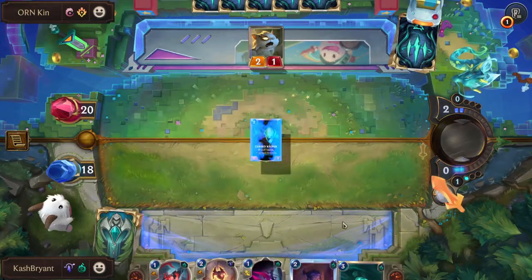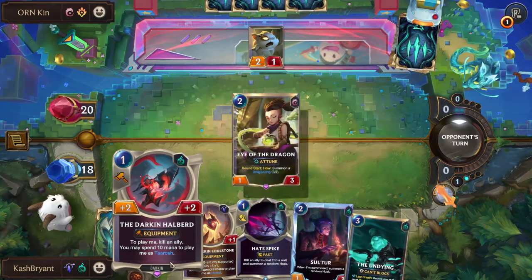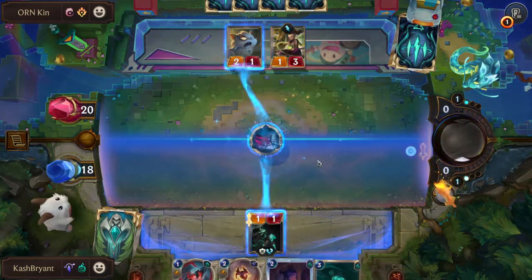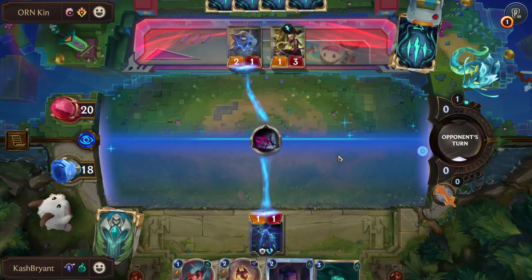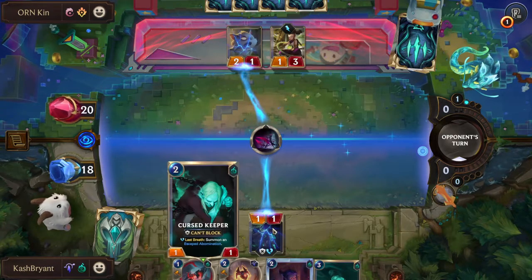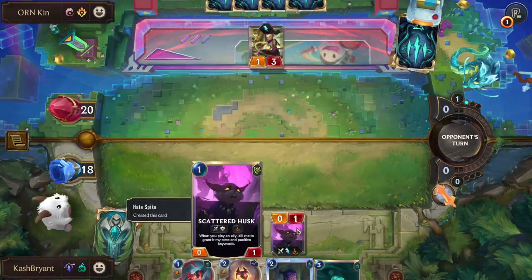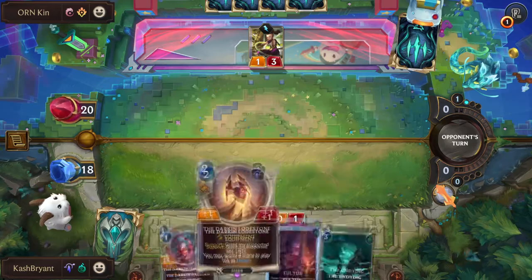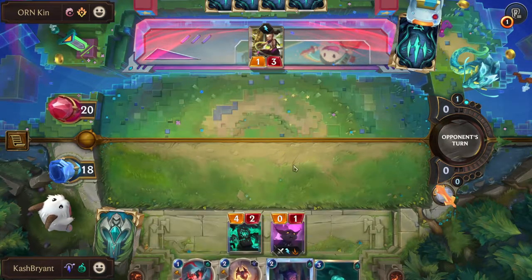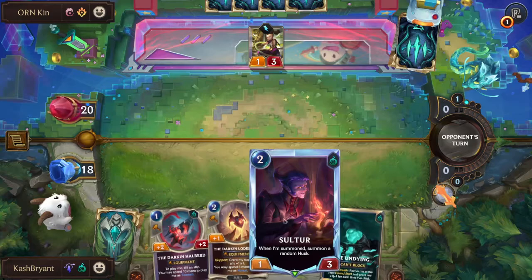Nice, we get this lovely card here. Does he have a follow-up? We each hold a world within. I'm gonna do this because I know he's not gonna block with his Eye of the Dragon. There's not many things he could do to stop this play anyway. Next turn we will use the Salter — or is it the Undying? I can also sacrifice the crappy husk and use the Darkened Halberd to start pushing some crazy damage here.